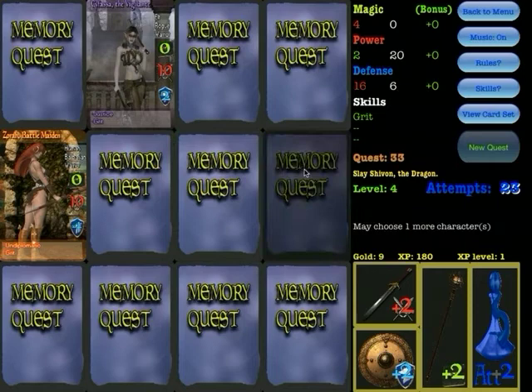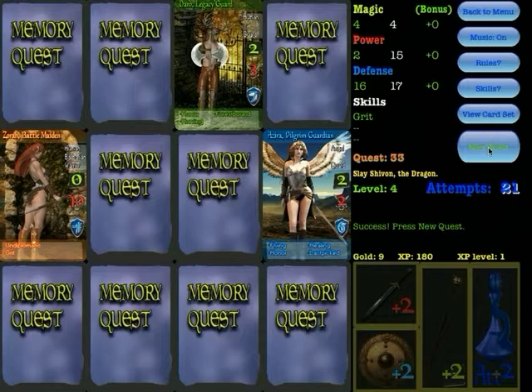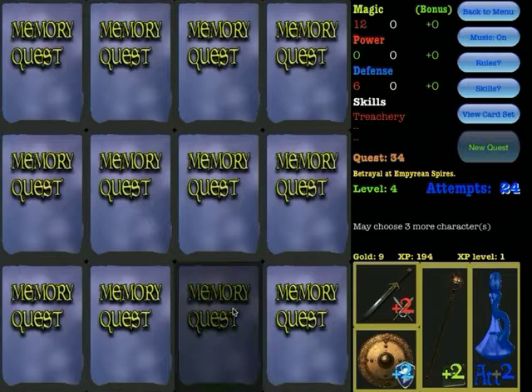As you can see I'm having a lot of difficulty slaying the dragon — this is of course because of my lousy playing. All you would need is three more attempts. Any surplus you have in magic power or defense — so if you have more than was asked — is added to your experience points.